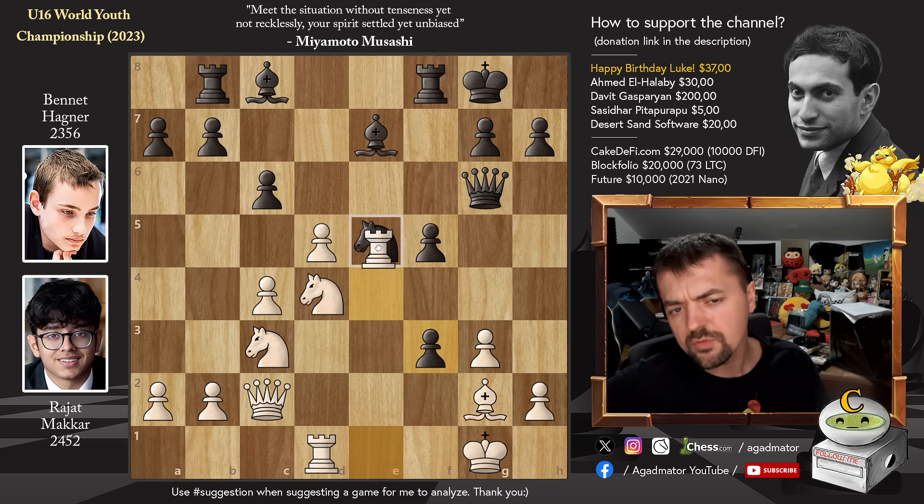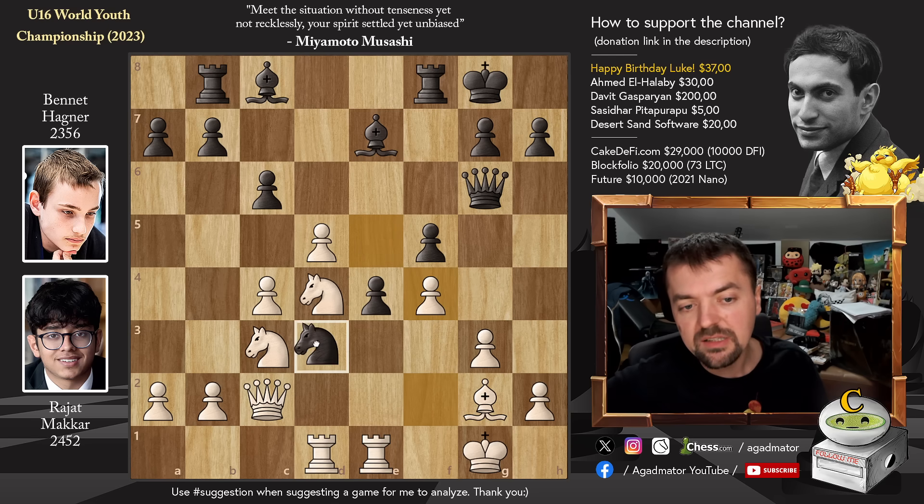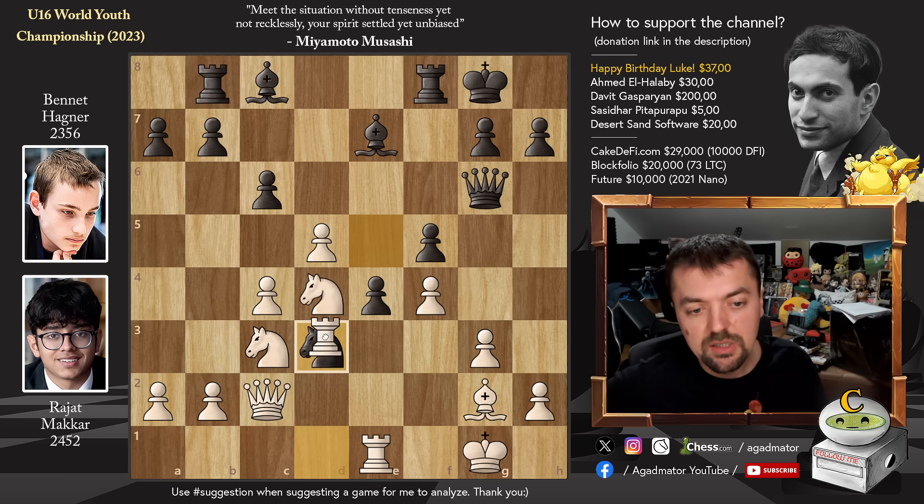If you go captures, then just Rook captures on E5, and the Bishop is also undefended — White would just win on material. So you have to play Knight to D3, which is of course what Black wanted. You could try moving the Rook, but it doesn't really end well leaving the Knight here. This Knight on D3 is now more powerful than the Rook — make no mistake, this is a monster Knight. So of course Rajat eliminates it and sacrifices the exchange.